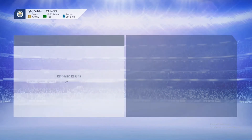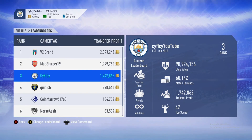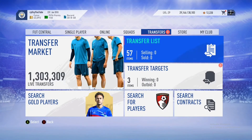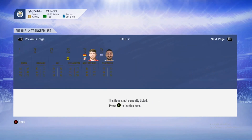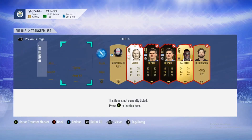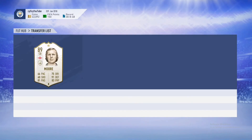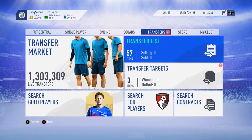For transfer profit right now, I'm currently sitting on 1.7 million and I think it will be 2 million very soon because I'm doing a lot of icon flips. I sold Nakata today for 370k and got him for 310k. Now I'm selling another one for around 460-450 and I bought him for 390, so I'm hoping to make profit on him too.